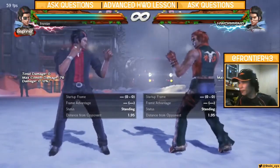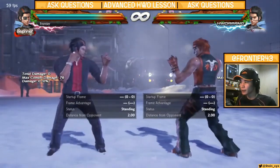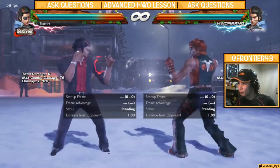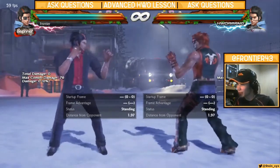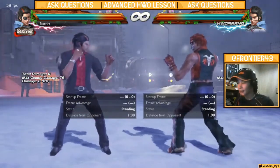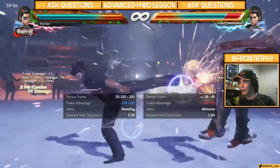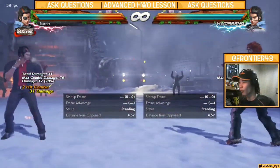Hello and welcome back to another advanced Hoarang lesson — this is the third one. I'm going to be talking about the move a lot of players don't necessarily like about Hoarang, both Hoarang players and non-Hoarang players. I'm talking about the Hellsweep: RFS down 4-3.